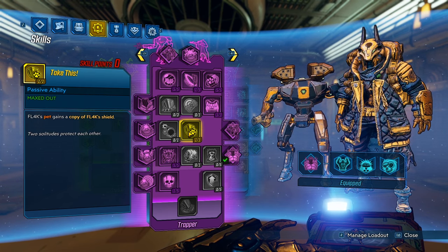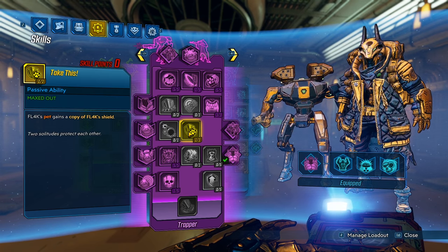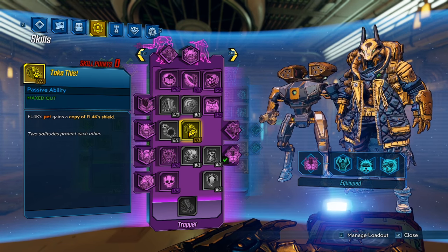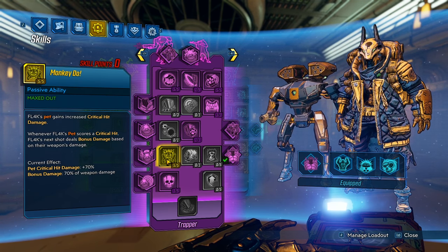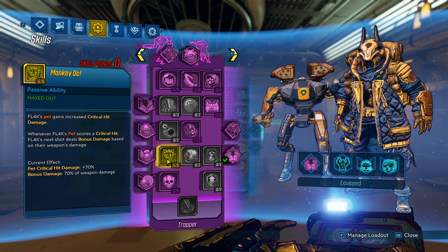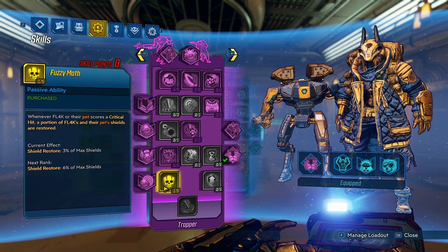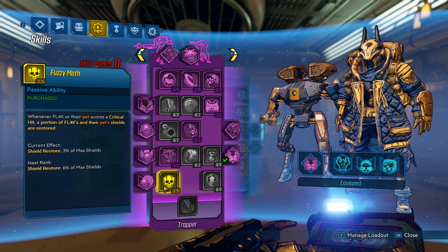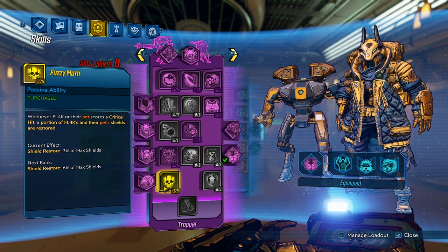Take This — your pet gets a copy of your shield, and that means he gets the Faulty Star. In return, if the enemy shoots your pet, they're going to get Nova'd and instantly die. You want this skill. Monkey Do — this will give your pet 70% more critical hit damage. Again, with the Throat Ripper skill, that means he can crit with anything, so you're going to massively boost that damage. Finally, only one point in Fuzzy Math — when your pet scores a critical hit, which will happen pretty often, you and your pet are going to get a small portion of shield back.